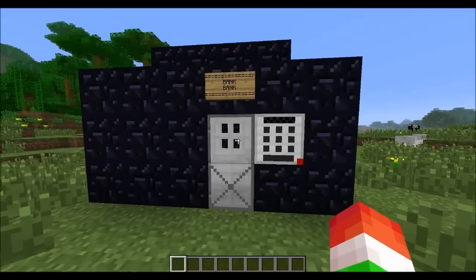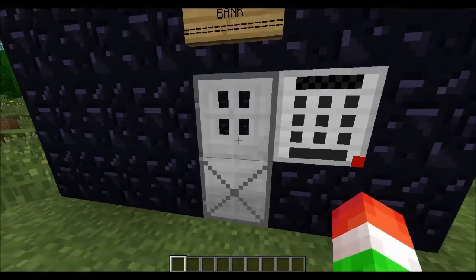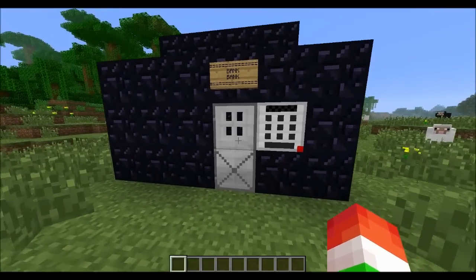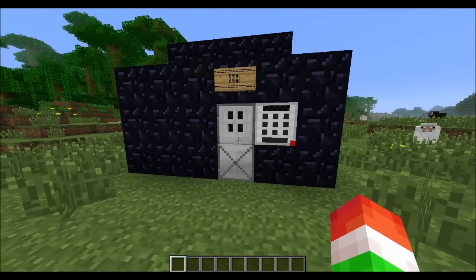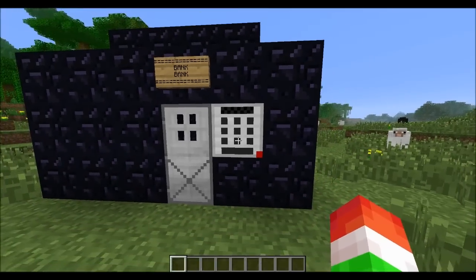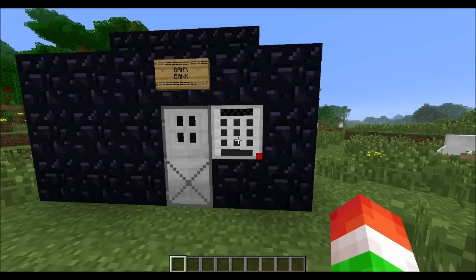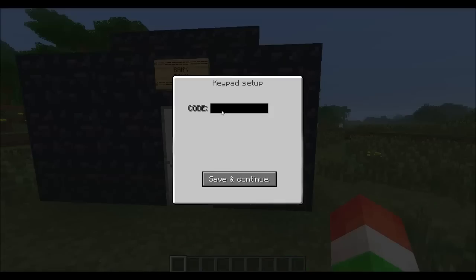What this mod is going to do is basically add security to Minecraft. I'm going to show you some of the things we have. Right here we have a bank in front of us. We have a little door right here - this is actually a reinforced door, it's a lot harder to break than a normal iron door. And then here we have a keypad. I'm going to show you all the crafting recipes, don't worry, but this keypad lets you make a code and lock your door.